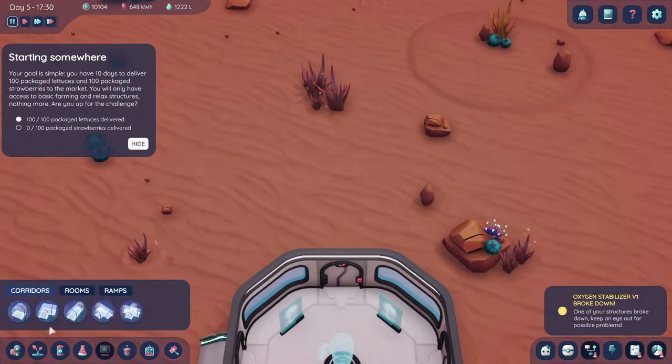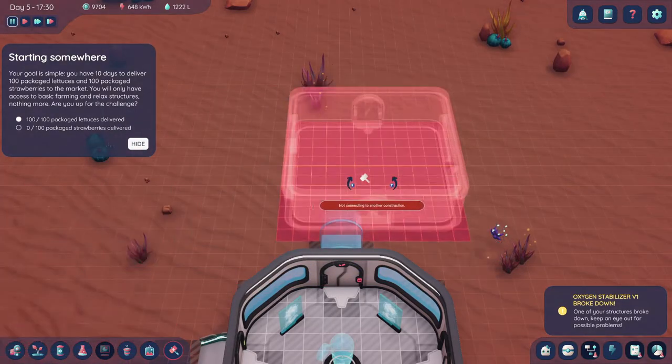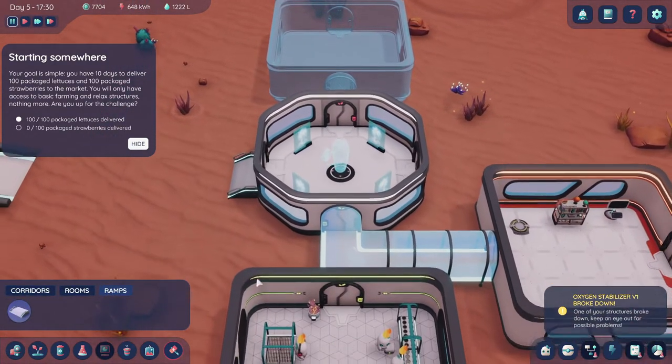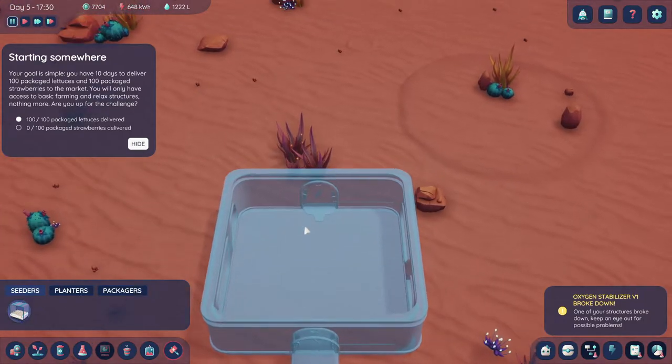Let's do some buying. We've got to go in here and get a couple corridors — two corridors are good. Let's go back in here and get a nice room. We only have certain options right now. We don't need any ramps, but I did build a ramp here. I don't know if it's actually any quicker.